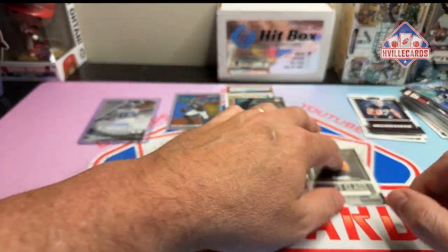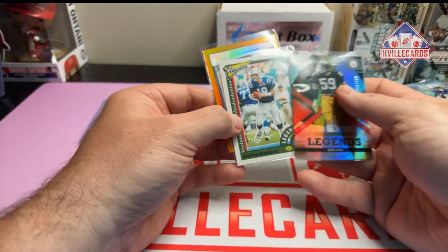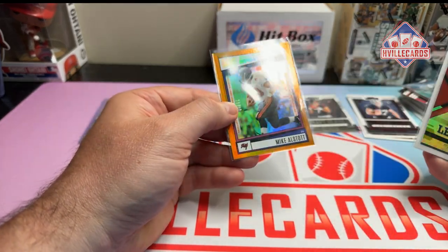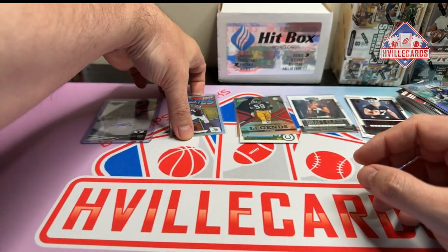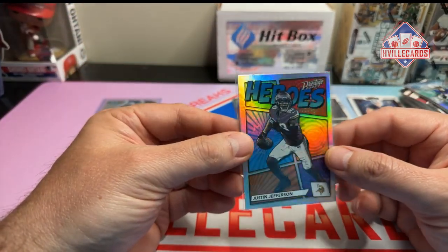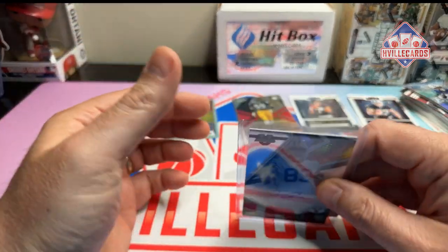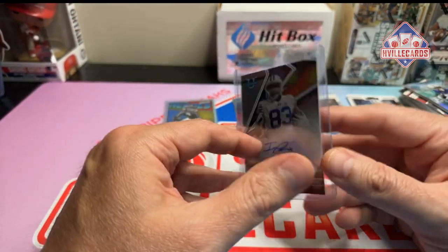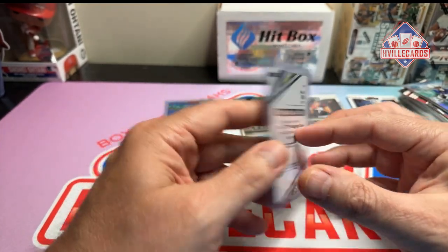We've gotten an auto almost every time we've opened this from Hitbox. Let's look back at our hits. We got a CJ Draft class. We ended up with three numbered cards — one's a Peyton Manning, and a Mike Allstock one out of ten. There's a Justin Jefferson Heroes — I don't know much about it but it looks cool. And an auto of a tight end from BYU.